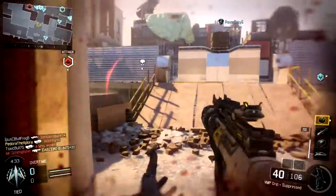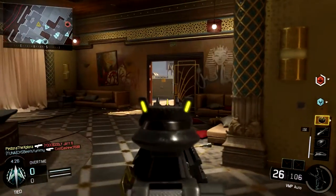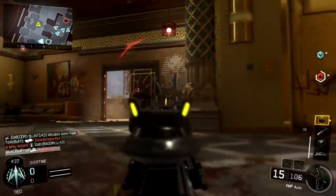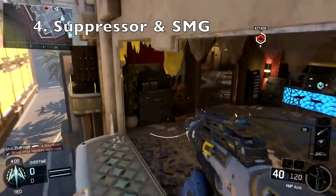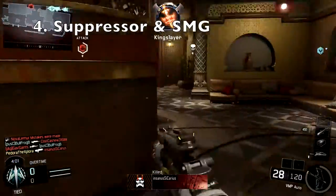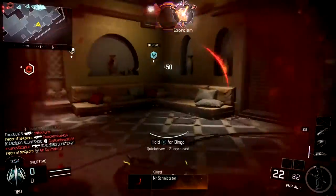If you get behind them and they know you're coming with Sixth Sense, then flanking is pretty much useless and you're not going to get easy uncontested kills. The fourth tip plays right in with these: you want to use a suppressor and an SMG. Because you're flanking, you need to move around the map fast, so an SMG gives you that mobility. And you obviously want a suppressor so you can stay off the minimap when firing, getting those easy uncontested kills without letting enemies know you're around.